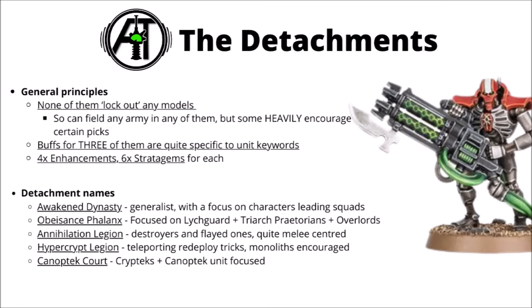Each detachment gets a primary rule, four enhancements, and six stratagems. Aside from the Awakened Dynasty — the standard one that gets you a plus one to hit for your leader units — the other ones go more heavily around keywords. The Abasance Phalanx is focused on Lich Guard, Triarch Praetorians, and Necron Overlords. The Annihilation Legion is all Destroyers and Flayed Ones. The Hypercrypt Legion is the teleport one, with very strong incentives to take a Monolith. And then there's the Canoptic Court — big damage and utility boosts for the Cryptech and Canoptic units. Things like Wraiths and Doomstalkers seem like the order of the day.